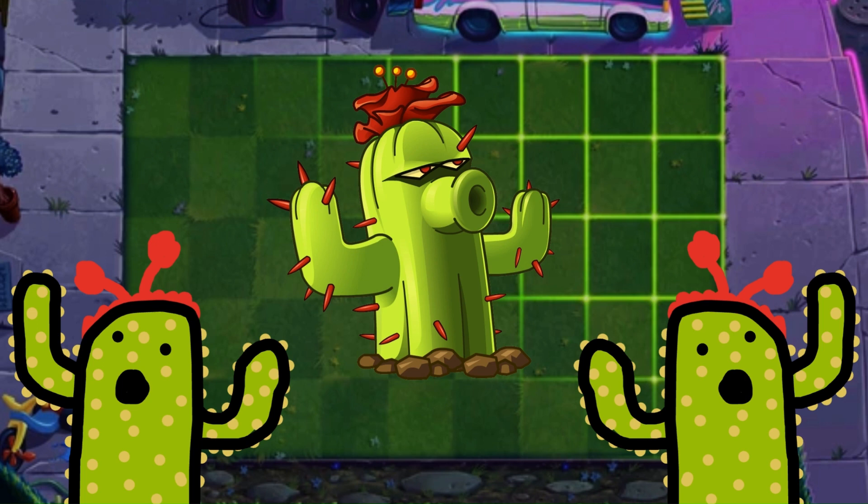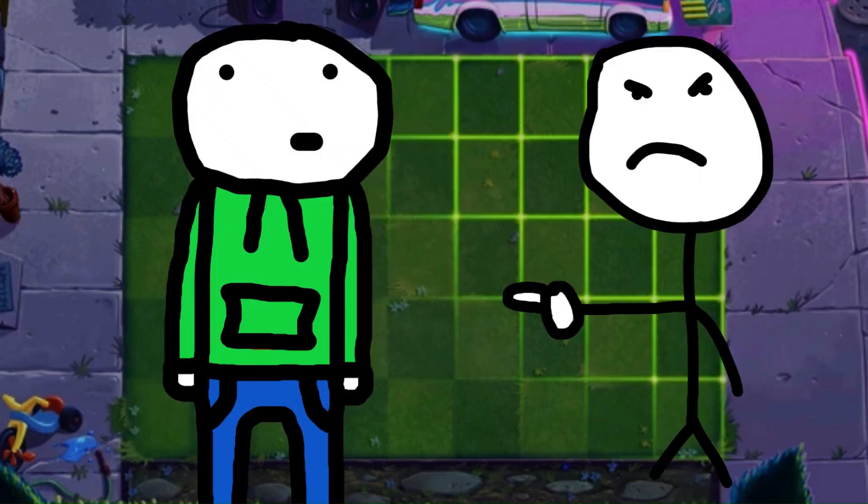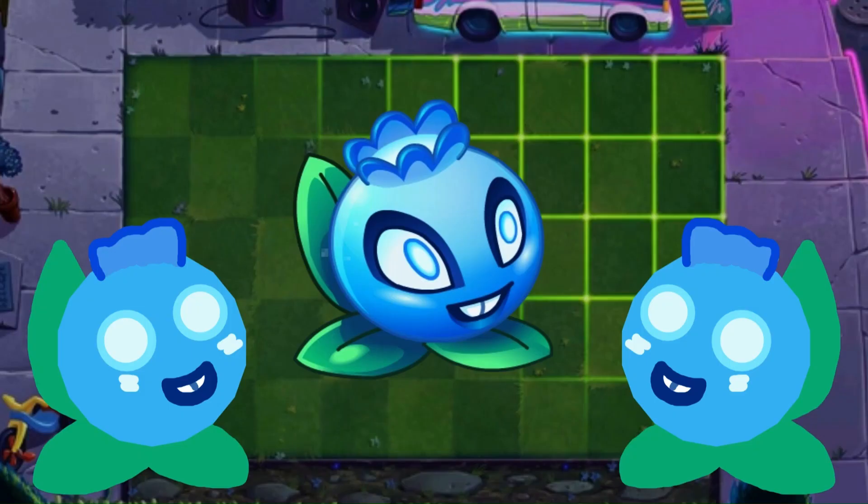If you didn't like me putting Fat Beat in D tier, you're gonna hate me for this. I don't like Cactus — Cactus looks more like a zombie than a plant. The colors they chose are so muted. Could they seriously have not used any more vibrant colors? D tier.